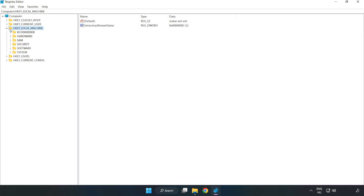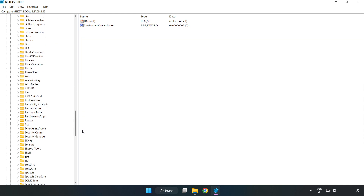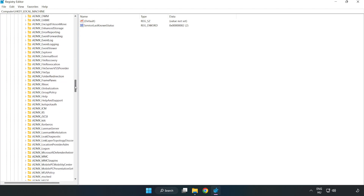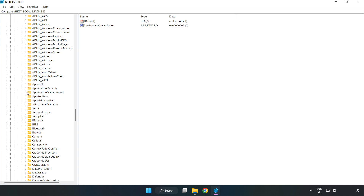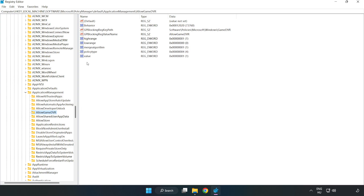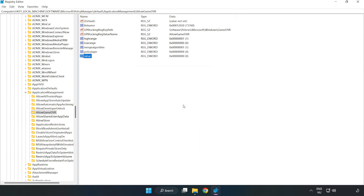Navigate to HKEY Local Machine, then Software, then Microsoft, then Policy Manager, then Default, then Application Management, then Allow Game DVR. Right-click the value and click Modify. Type 0 and click OK. Close the window.